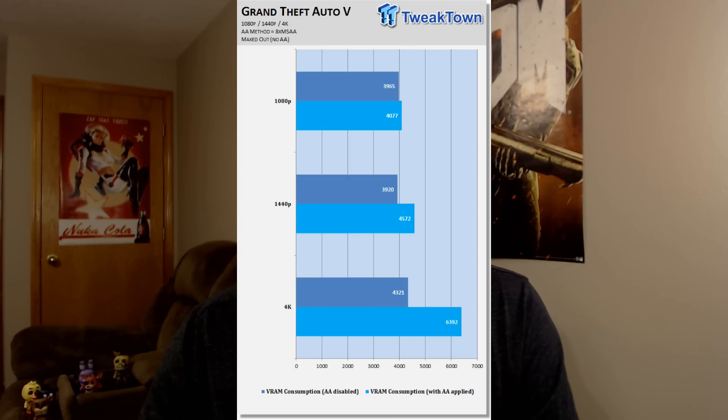And then lastly, I'm going to show you GTA V, because GTA V is the one on the article that seems to use the most VRAM. It starts out at 4,321MB without anti-aliasing, and hits 6,392MB with anti-aliasing. That's a big number, considering GTA V came out almost 4 years ago. It's still under 8GB, but over 6GB of VRAM necessary to run it with anti-aliasing. By the way, all these games are running at the highest graphical settings possible.